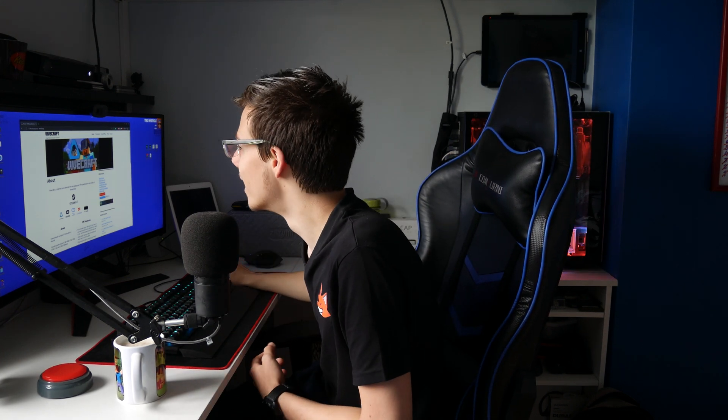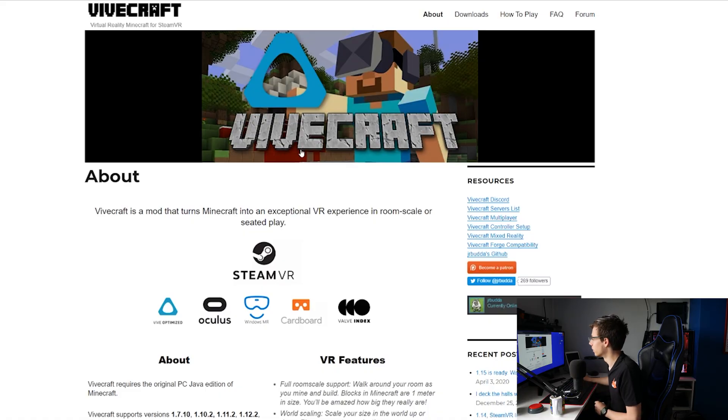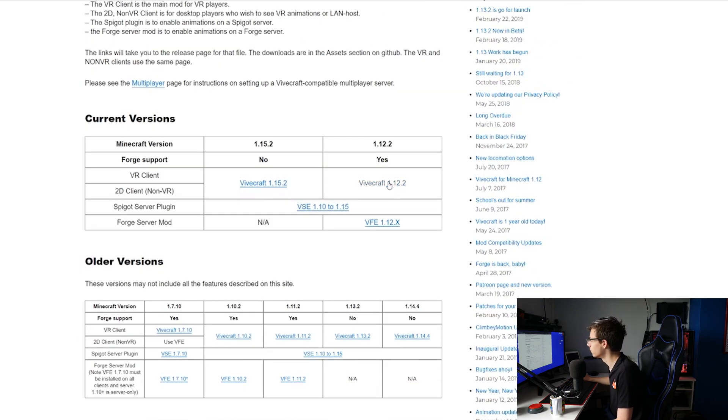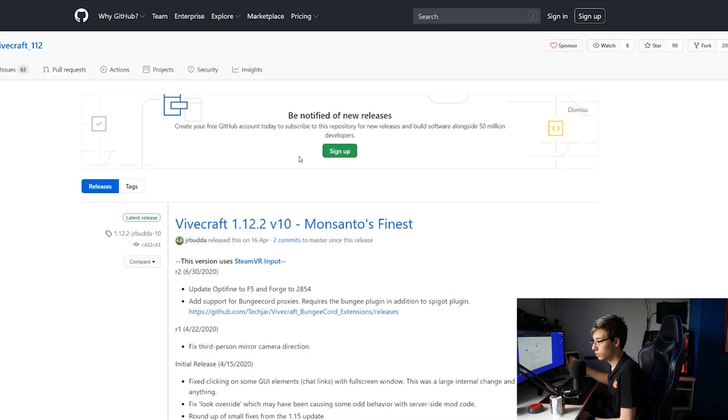Alright, let's show you how to set this up and get everything running. First order of business: you will need Java. First thing you want to do is get Minecraft downloaded and installed on your computer — but considering you're here, you probably have that done. Just go onto the Minecraft website and download it. Then what you want to do is go onto the Vivecraft website — link down in the description below — click on Downloads right up here, scroll down and select Vivecraft 1.12.2.